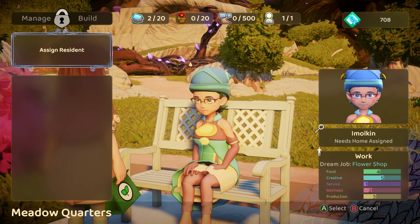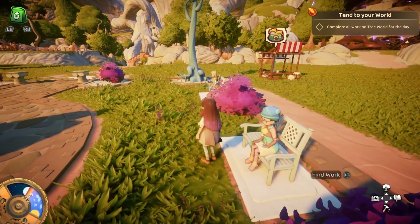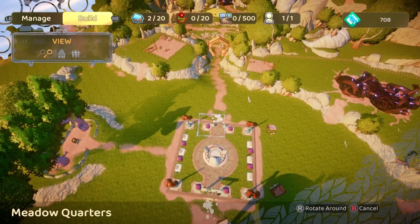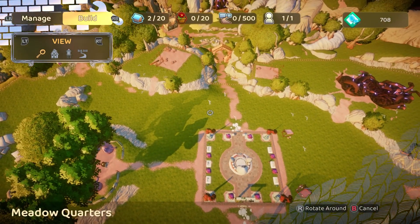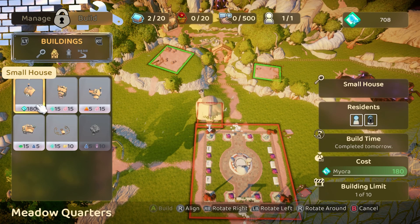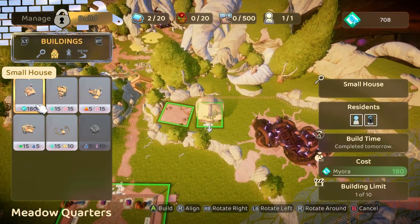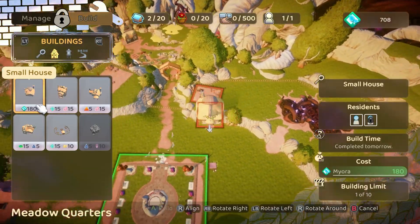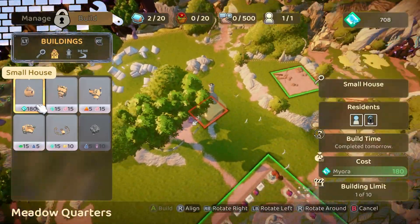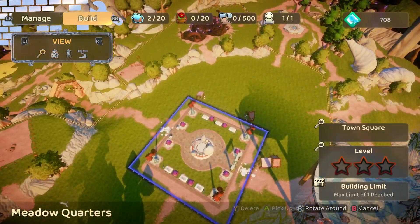Build. I guess we need two things. What does she need — was she fine to stay in the inn, or did she need a small house? Can you check what she needed? They can stay in the inn, but they won't start working until we get them small houses.